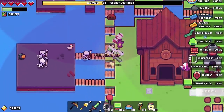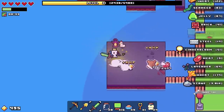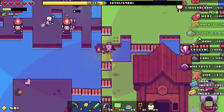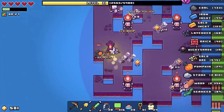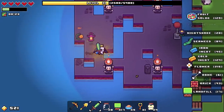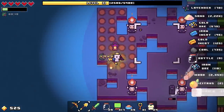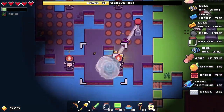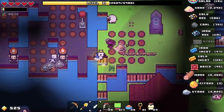Getting gems is going to be our focus for a little bit. These skeletons don't stand a chance — this is bullying, frankly. We've got a couple of items hanging around, we're about ready to get the next shrine upgrade turned back on again.